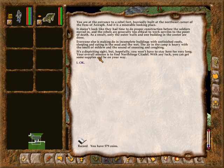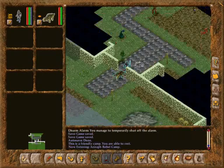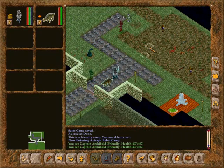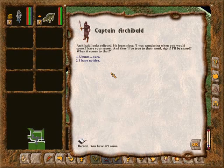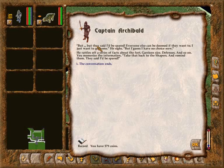Your overall mission is to find Northward Citadel. With any luck, you can get some supplies and be on your way. Hey, Archibaldum — Randazemi, I need your report. Troy looks relieved. He leans close: I was wondering when you would come. I have a report. They'll be true to their word, right? I'll be spared when it comes to that? I have no idea. But they said I'd be spared. Everyone else can be doomed if they want to — I just want to go home. I guess I have no choice now. He rattles off a series of facts about the fort: troop size, defenses, and so on. Memorize the information. Take it back to the Shapers and remind them — they said I'd be spared.